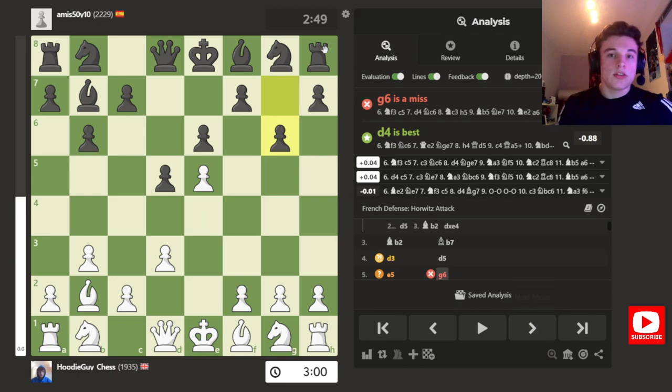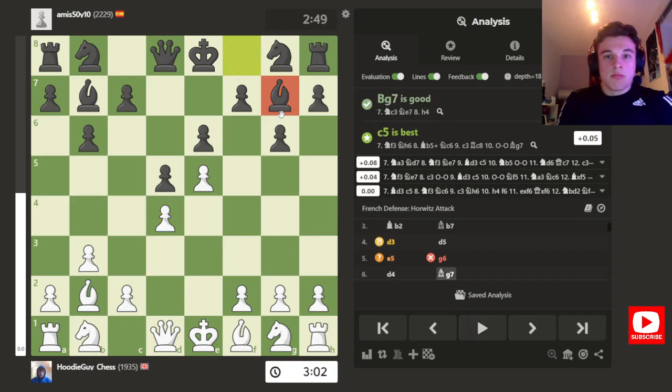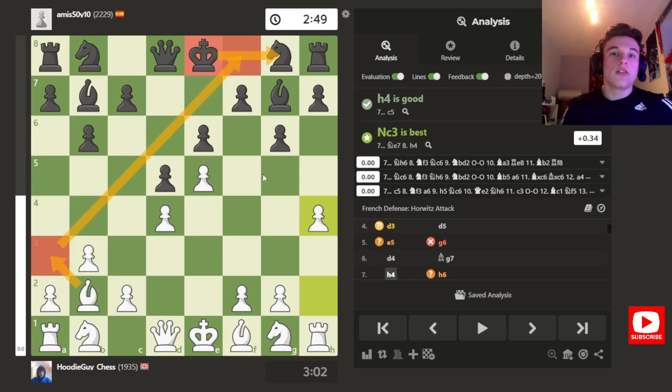My opponent goes G6, because he wants to put his Bishop there, presumably. I go D4, just supporting my Pawn and opening my Bishop up. Bishop G7, as expected, and I go H4, which obviously threatens H5 to try and chip away at my opponent's structure. There's also an idea of Bishop A3 at some point, trying to cut the King off from castling. So that's worth bearing in mind.